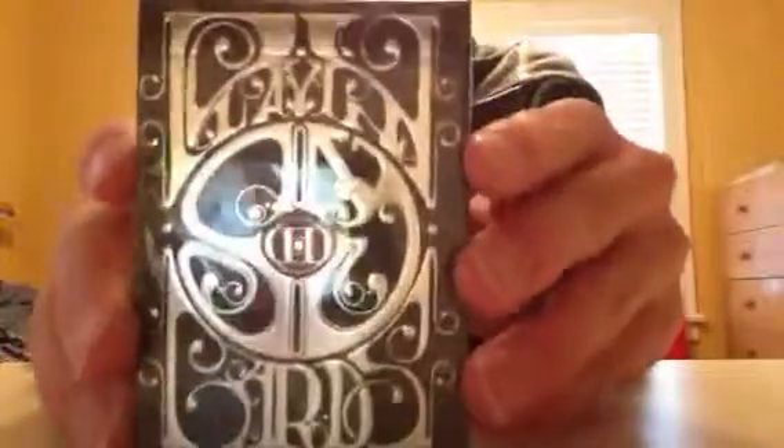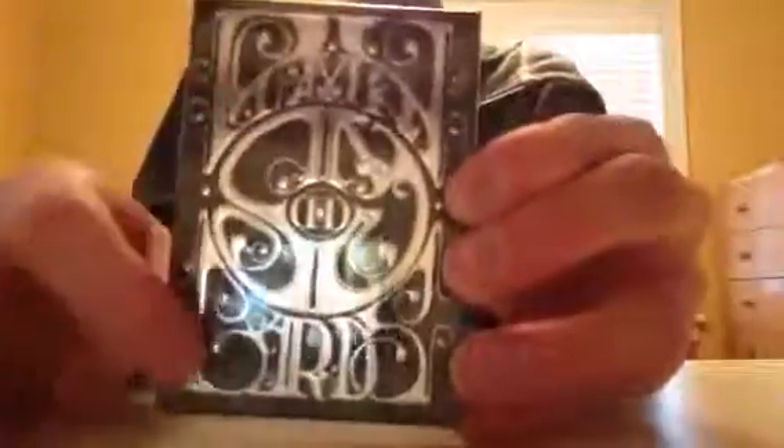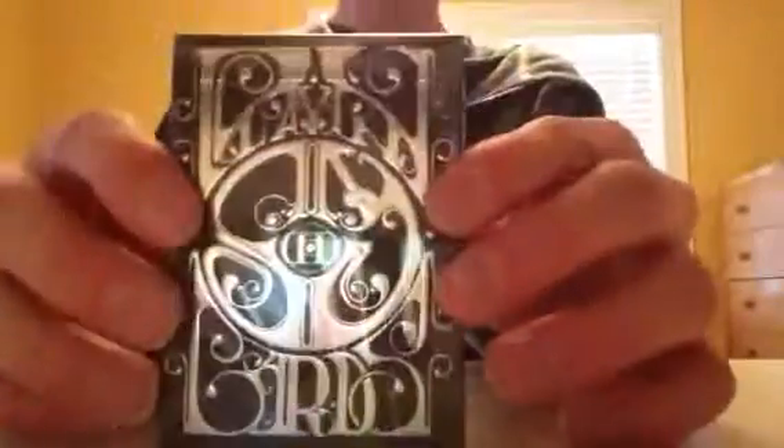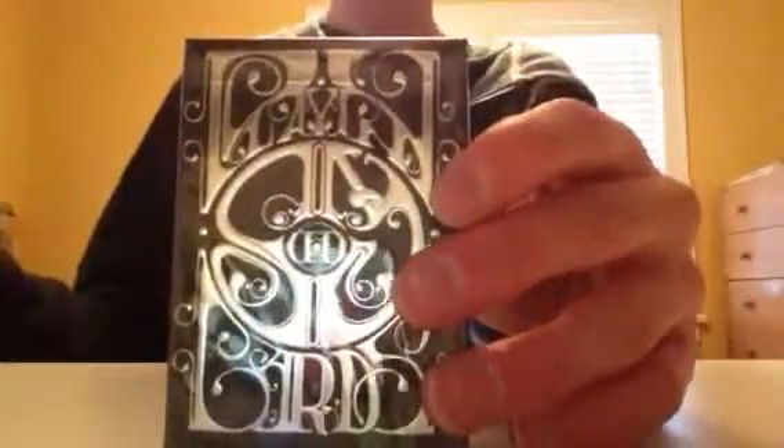Alright, so just like all the other Dan and Dave decks, it's the standard look, standard front. It says playing cards, D&D logo in front. It is black with embossed silver on the front. Like, all of these are embossed, but this is silver, which is cool.